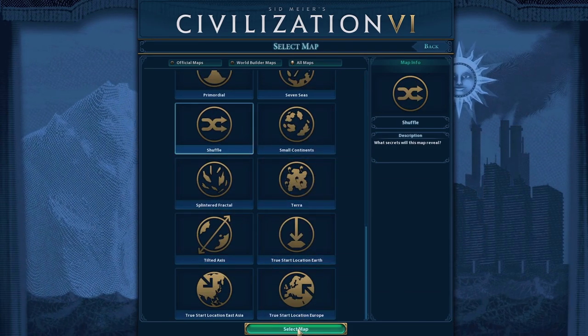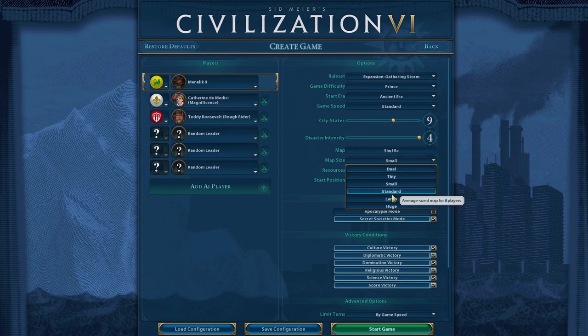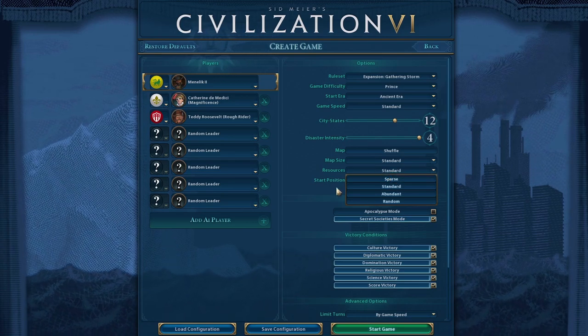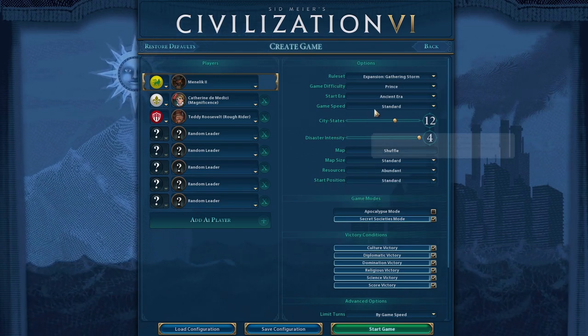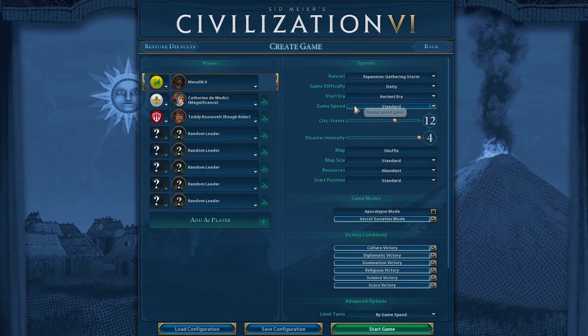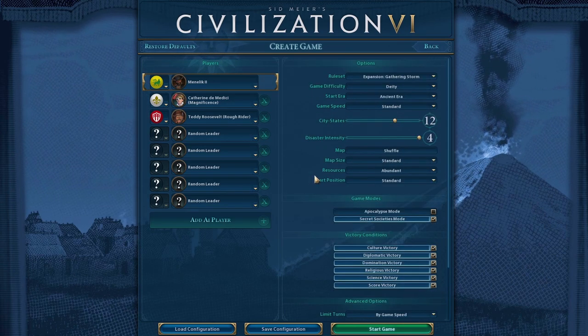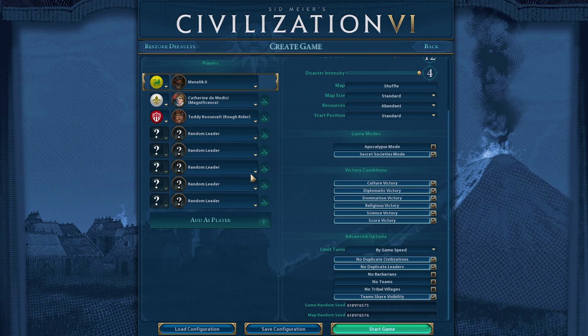Let's just do shuffle again, go up to standard resources, do abundant start position, standard map, and deity difficulty. I do have more RAM in the computer now — I'm up to 32 gigs from 16 gigs before — so we'll see if it loads any quicker.